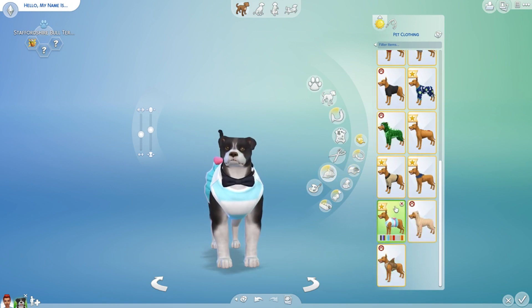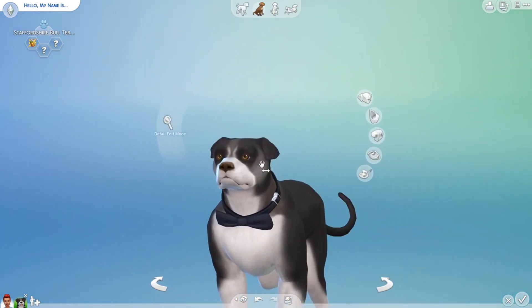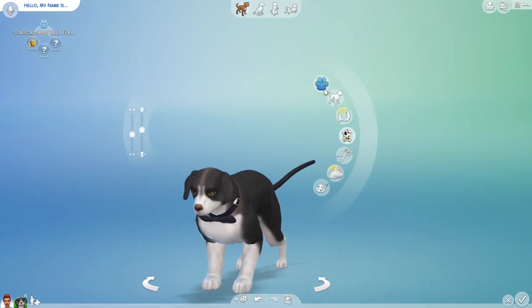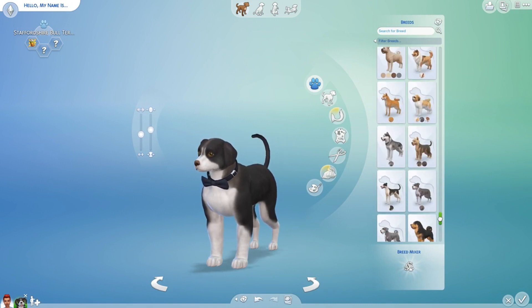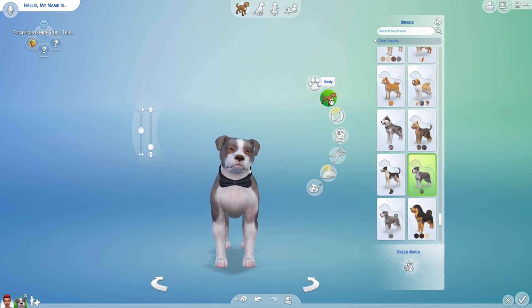You can actually do a lot of stuff with the face — did not know that! I'm gonna get rid of the outfits for now. I need to make the face a little bit bigger. Let's go back to body type and then breeds — Staffordshire Bull Terrier, where were you? There you are. And then we're gonna put the body type.